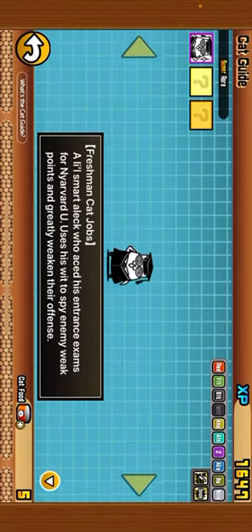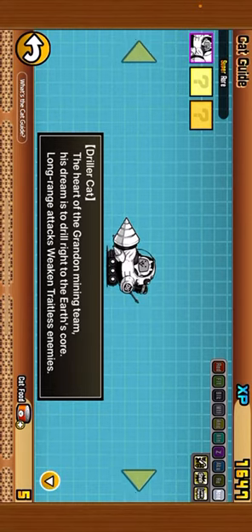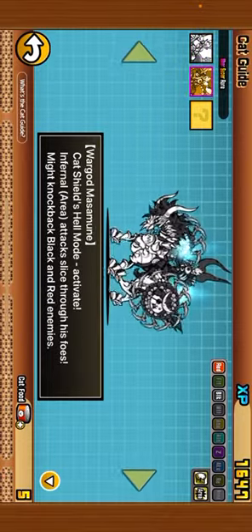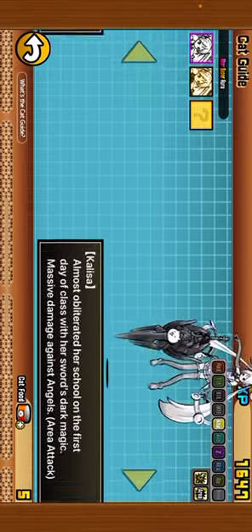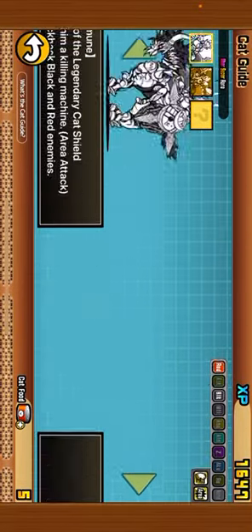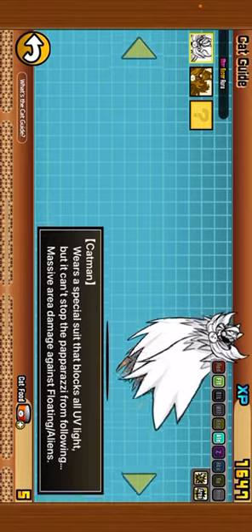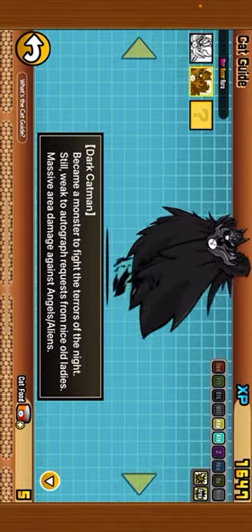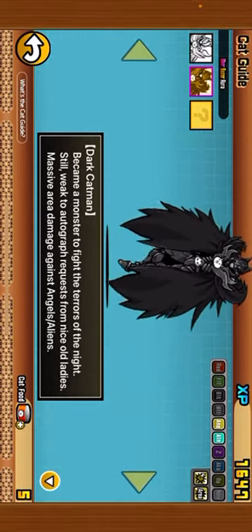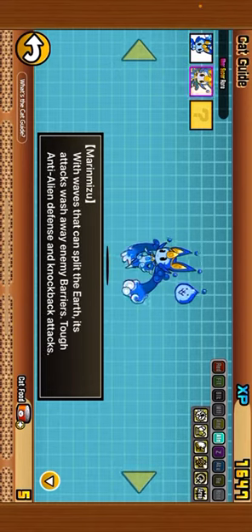This guy I haven't used yet — I recently got him. I did a capsule today and I actually got this guy — he's pretty cool. I have the uber super rare. Calisa — I actually have her in my loadout. And Megadora — I use him for floating a lot because he helps a lot. Cat Man — I use him all the time, he's always in my loadout, I use him for everything — he's my favorite cat. Miramizu — I have her in my thing too because she's good against aliens and I am on Into the Future chapter 2.